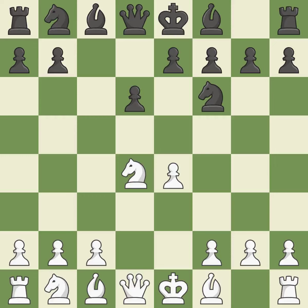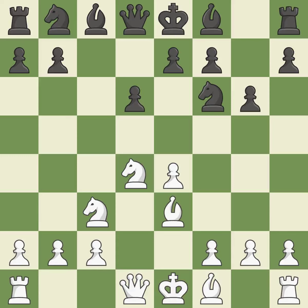Nxd4 recaptures the pawn and activates the knight in return for having one central pawn versus black's two central pawns. Nf6 develops the knight toward the center and attacks the undefended e4 pawn. Nc3 defends the e4 pawn and starts to develop on the queen's side. Nc6 prepares to fianchetto the dark-squared bishop on g7, where it will sit on the long diagonal. B3 supports the strong d4 knight in the center.